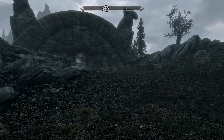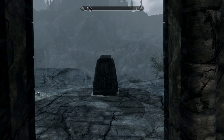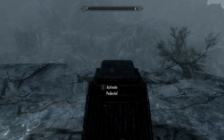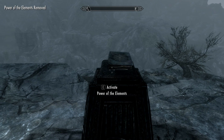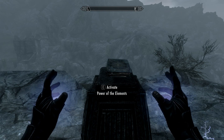So once you get there, you want to go in, kill the bandits, go out the back door to the pedestal, and put the book on the pedestal. This time, take any lightning spell and whack it, and the quest will basically be complete.